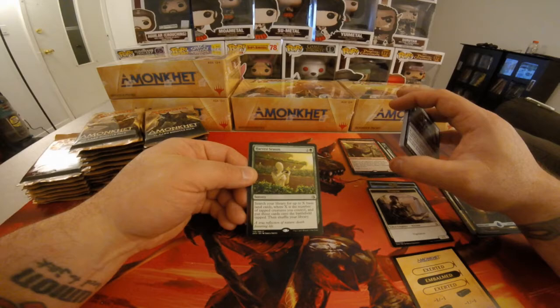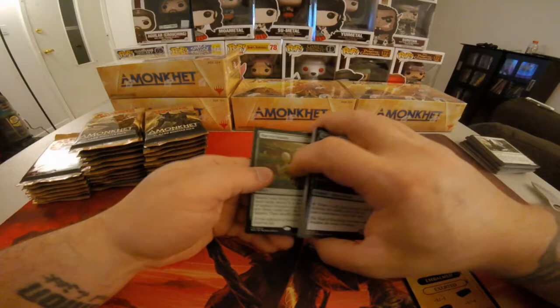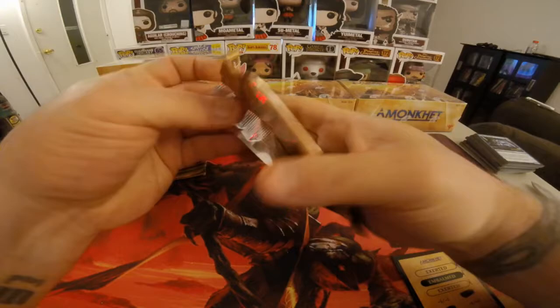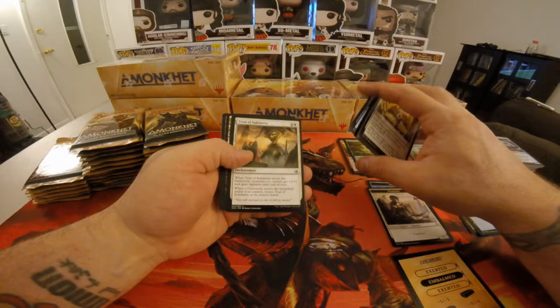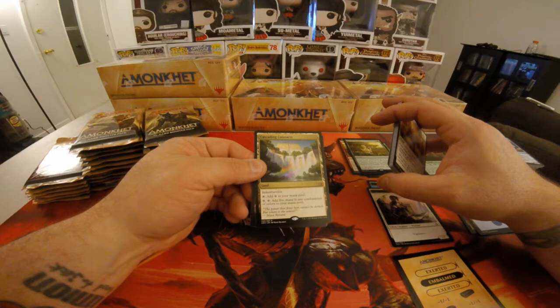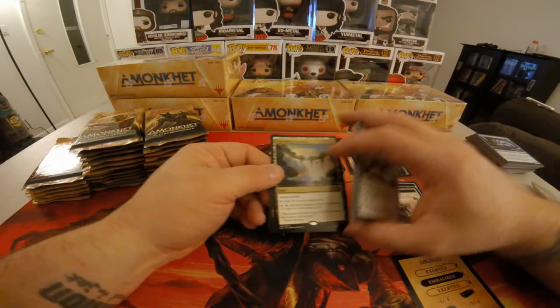Put those cards onto the battlefield tapped and shuffle your library. We have a Foil Shepet Monitor. Cascading Cataracts — Indestructible. Tap and add one Waste to your Mana Pool. Pay five colors and tap and add five mana of any combination of colors to your Mana Pool.